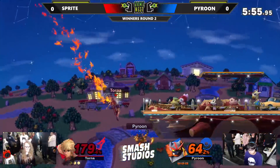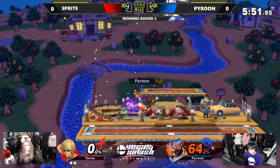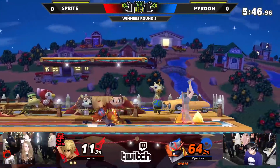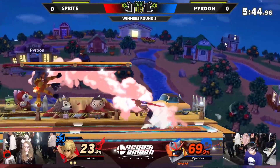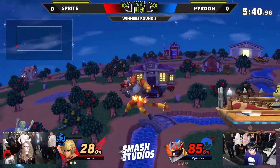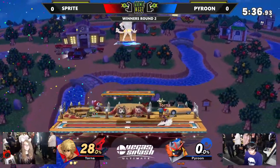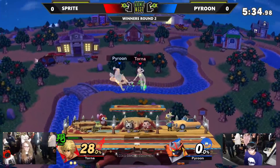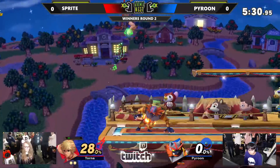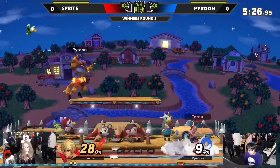So we got combos on deck. And it's unfortunate — a very aggressive edge guard that she went for there. Almost got it too. I thought Pyroon was done, but smart use saving that second jump, and the directional air dodge coming in clutch for him. We tech those, and that will give Sprite her first stock of the set. We're pretty much even now. All things considered, that first stock was not going very well for Sprite, so good on her to even this up real quickly.